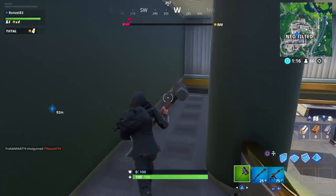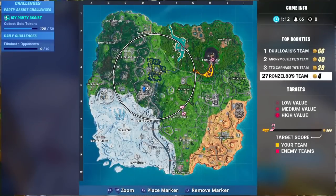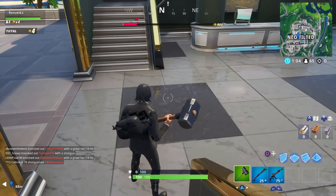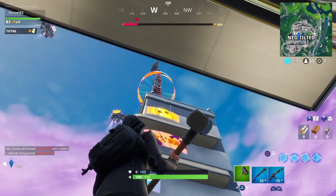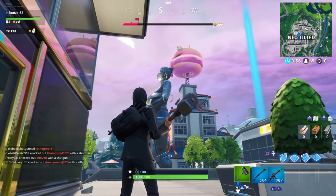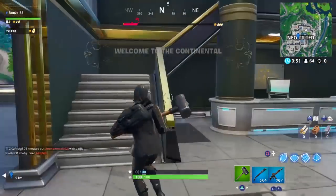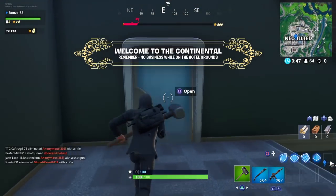In case you guys are wondering where the Continental Hotel is located, it is right here — right across the street from the Sticks Mall, right by the burger and the statue. That is where the Continental Hotel is located.